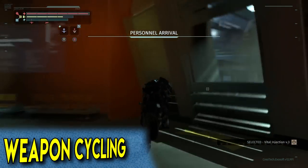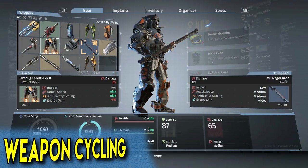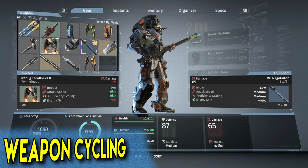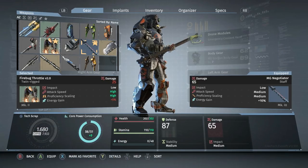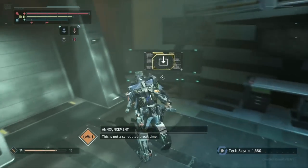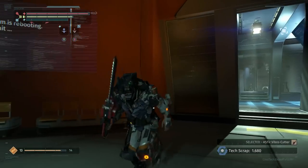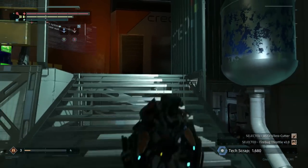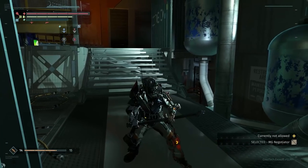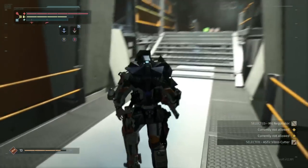When you go into your gear menu, any weapon you're looking at — if you press X to mark it as a favorite. Let's mark the Firebug Throttle and the Vibro Cutter as my other favorites. Now any time I press left on the D-pad, I will cycle between those three favorited weapons. So here we've got the claws, the staff, and the Vibro Cutter.